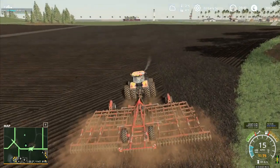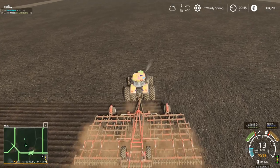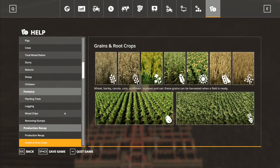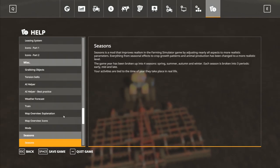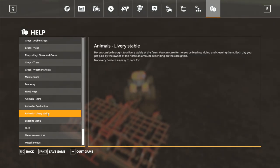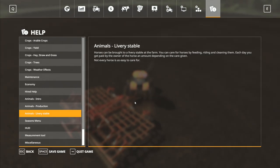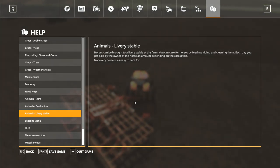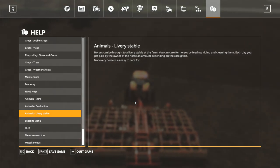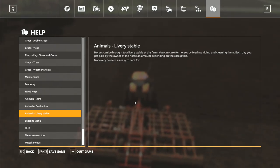I've got 300,000 euros. We have got some grain here, so we could buy some chickens. The thing with animals in seasons is another thing I want to look at, because I haven't got any horses yet — and I'm supposed to have horses so I can put your names into the game. Animals livery stable: horses can be brought to a livery stable at the farm; you can care for horses by feeding, riding, and cleaning them each day.